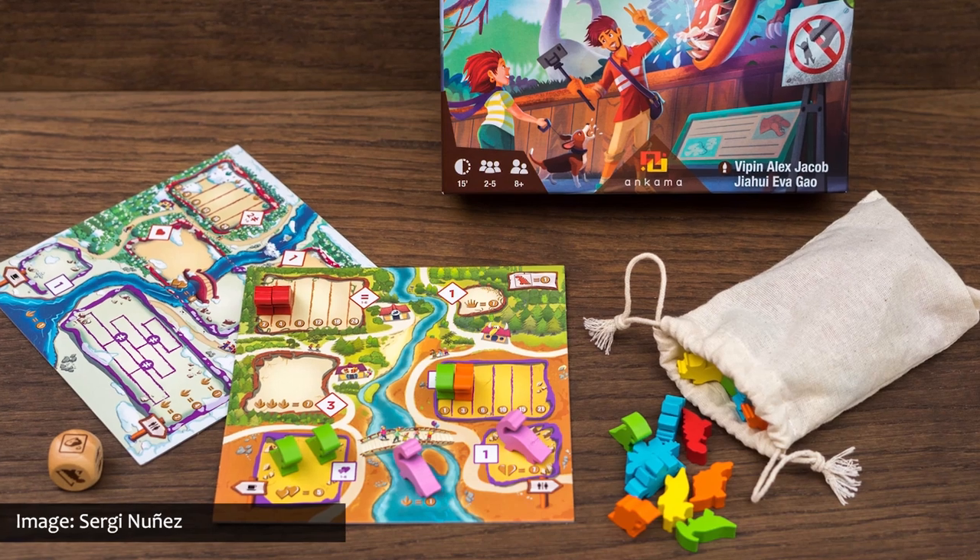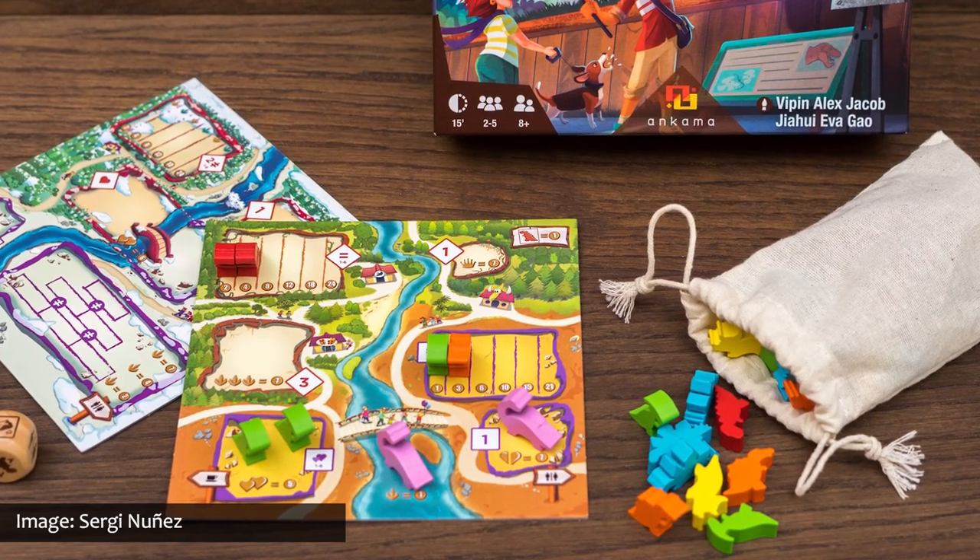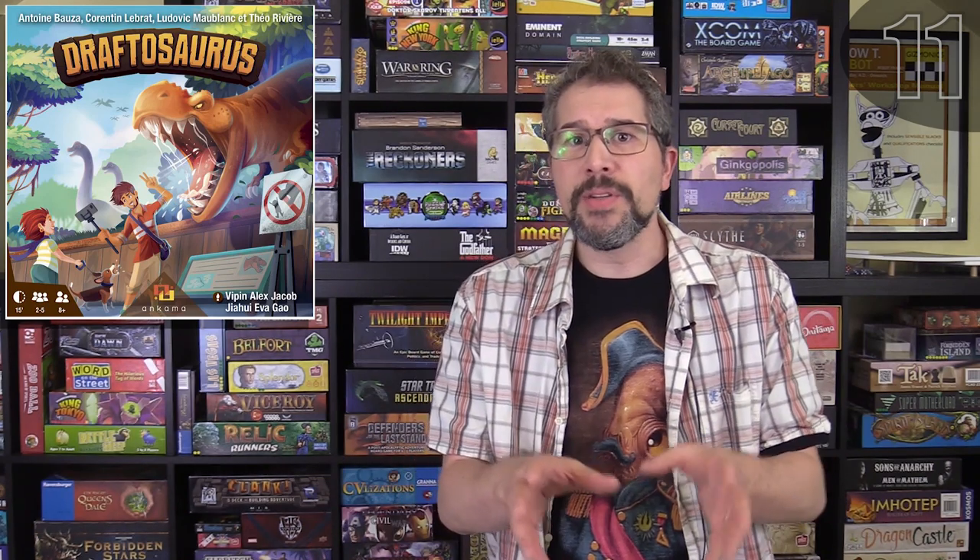Number eleven is Draftosaurus. In Draftosaurus, your goal is to design a dino park that attracts the most visitors. You draft little dino meeples and place them in pens that each have different placement restrictions. Each turn, one player rolls dice, adding a constraint to which pens other players can add their dinosaurs. It's designed to be a quick and light drafting game where instead of a hand of cards you pass around, you have a bunch of dino meeples in the palm of your hand. It almost seemed like a roll-and-write without the rolling or the writing — I'm going to check it out.